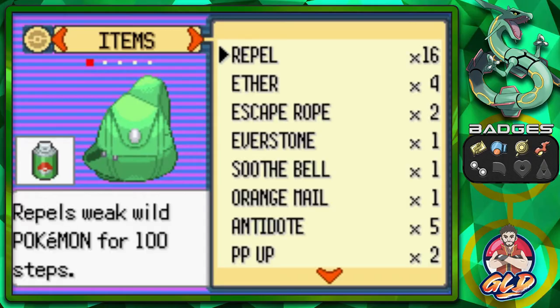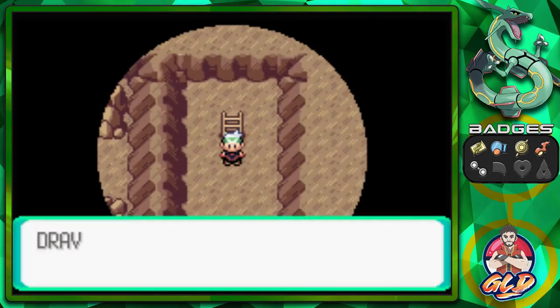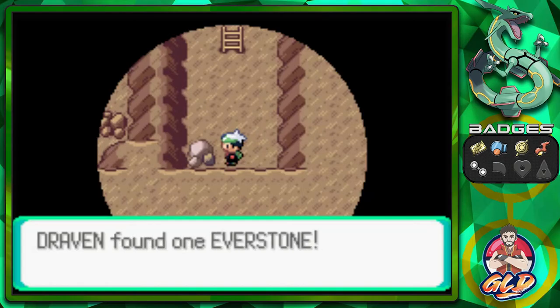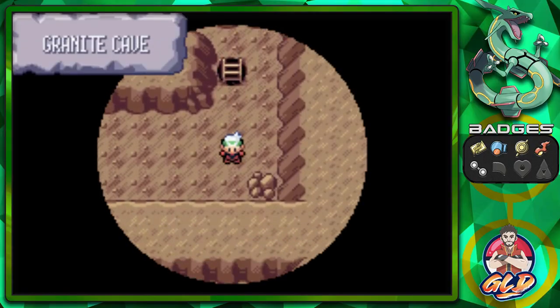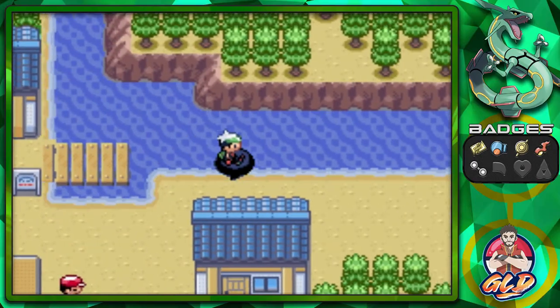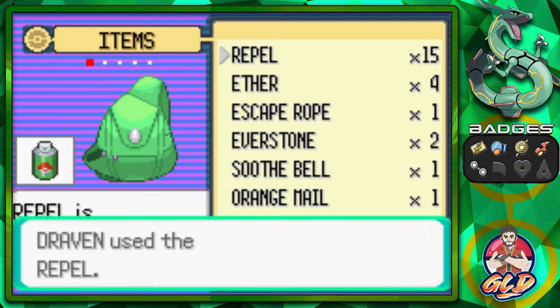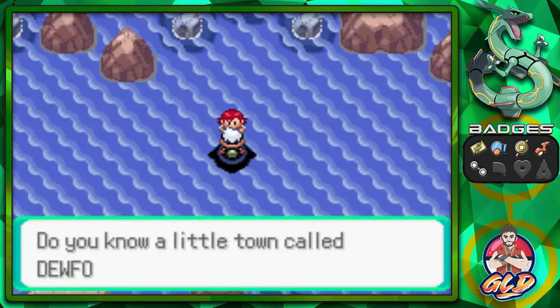There is a stone right there that will mess you up. We got through on the first try. Let's use another repel. We go in here and find ourselves a Rare Candy, which could be useful. Here is the other hidden item — the Everstone. Another Pokemon you can probably find here is a Mawile. That's pretty much it for this area. I'm going to use the Escape Rope to get out and then we'll be surfing along the next area.